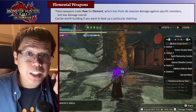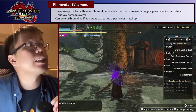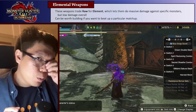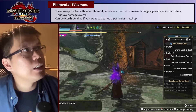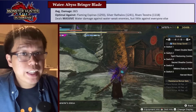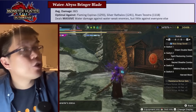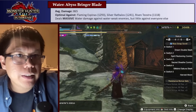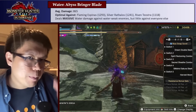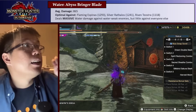Now let's talk about the elemental weapons. These are weapons that trade raw for element, which lets them do massive damage against very specific matchups — but overall, on average, lower damage. This means you don't really want to build just one of these; you want to also build a better general use longsword. But they are going to be really good against very specific matchups.